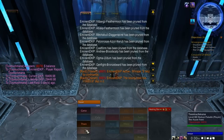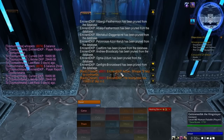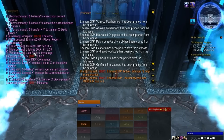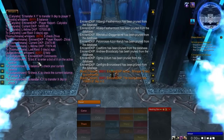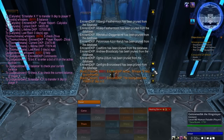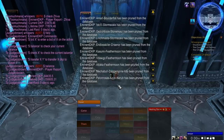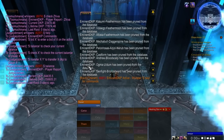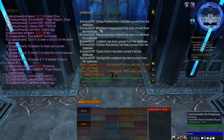Once the raid reaches a certain size — in this case 21 members — the mod will identify itself to the raid, saying Eminent DKP is running, whisper dollar sign help for a list of commands. Several people are whispering me right now to check their balances, see the list of commands, check other people's balances, and so forth. It's also announcing the current bounty pool, and it has purged the database of people it has not seen in a long time. Normally you wouldn't see nearly this much spam, but this is the routine the mod goes through when it first launches.